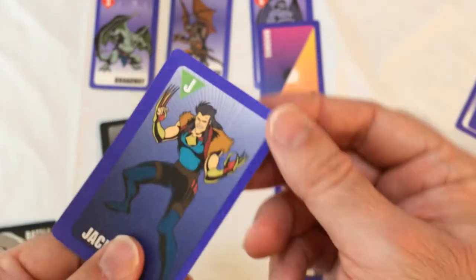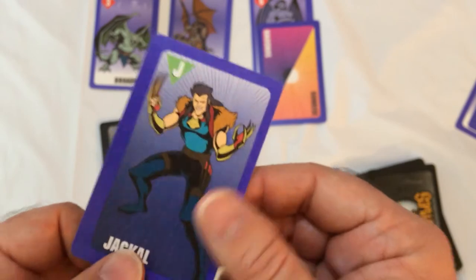With Demona, you play her to the discard pile, then you can look at your opponent's hand and take any card you want. If you take a gargoyle, play it in front of you immediately. If you take some other card, keep it to use on another turn. There's no defense against Demona, so you could take an attacker like Jackal for future attacks, or even take a defense card.